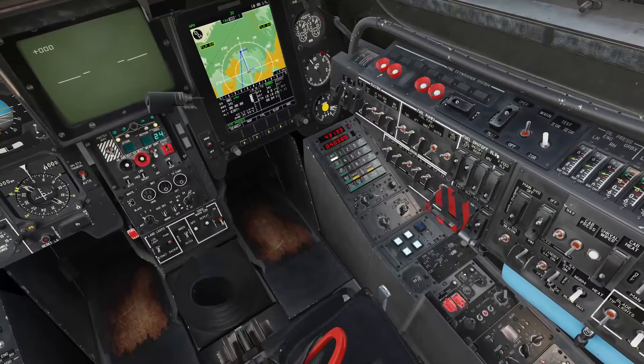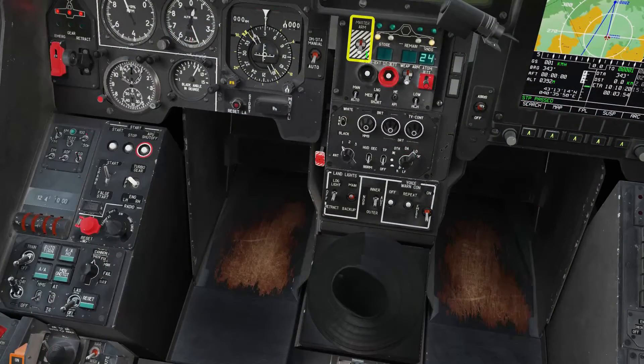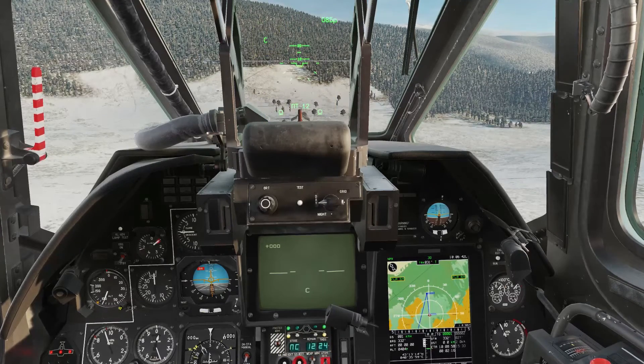Check weapon system activated. Master arm on, launch mode manual. Laser on. Weapon select outer pylons. The letter C in the HUD indicates the selected station is ready to fire.